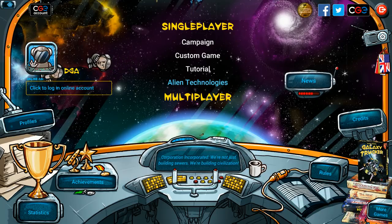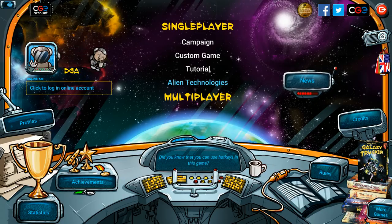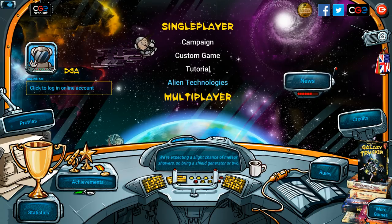Hey folks, this is Vint with Dad's Gaming Addiction, and today we're going to check out Galaxy Trucker Extended Edition. This is a digital adaptation of a board game — a board game that I admittedly do not own. You can find this on Steam for roughly $10, should you wish to pick it up for yourself.